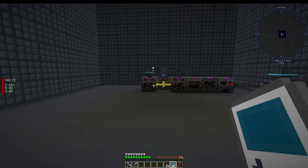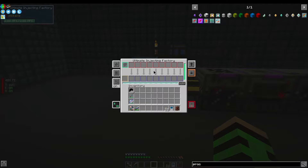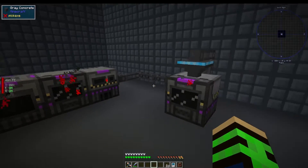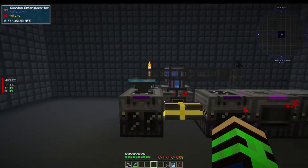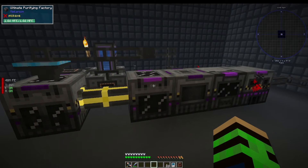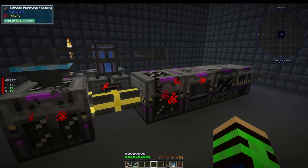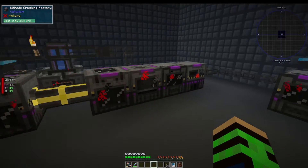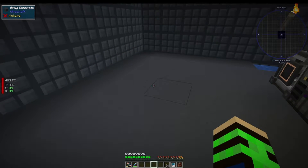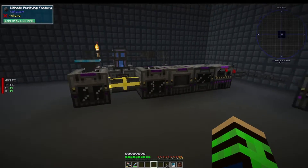I did set up our ore quadrupling. Now we have the ultimate injection factory quadrupling our ores. It comes through here and does its whole processing. I've got the filters moved over from our purifying factory. From the tripling, I added another setup to make the hydrogen chloride. Just added another machine and it continues on the regular line — same thing for the quintupling. There'll be a little setup for the fluid and then another machine that'll send it onward.